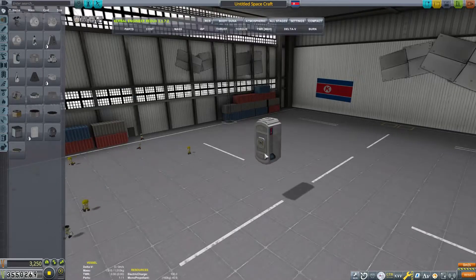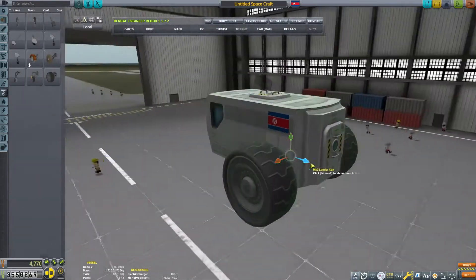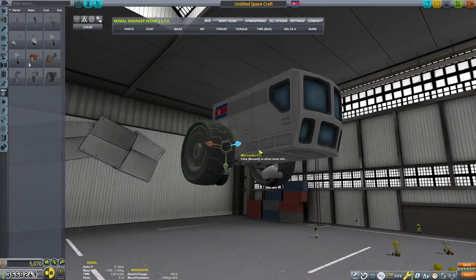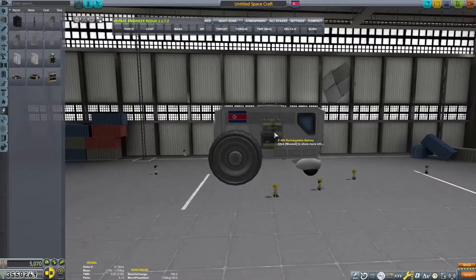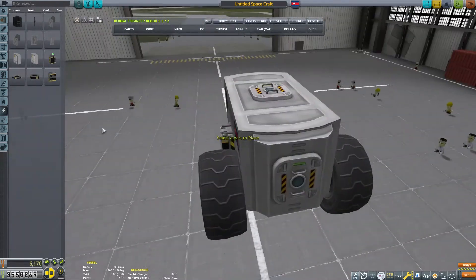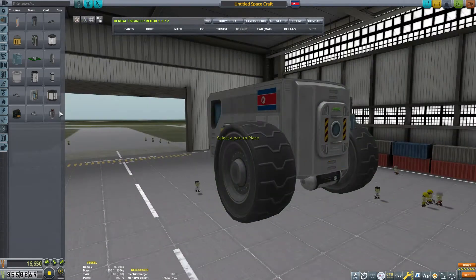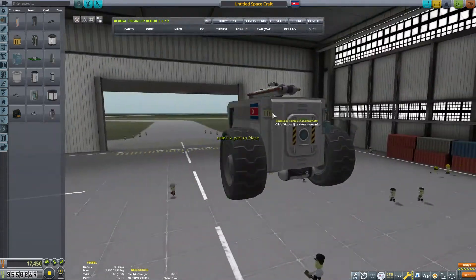I'm going to start in the space plane hangar, and we're going to build a rover so we can explore the surface and get some surface science. The blueberries can be a little difficult to find, so we need to drive around and get them in case they aren't very close to our landing site. Let's build a rover for the task and get as much science out of the mission as possible.